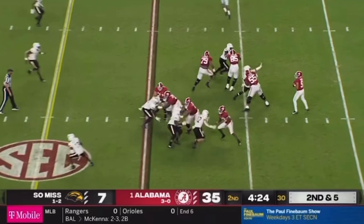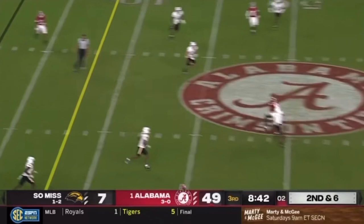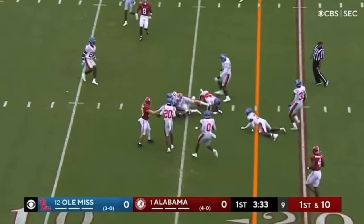Young, play action over the middle — there's Billingsley again, and he sheds a man, stays on his feet. Young on a dime to Billingsley. Four-man rush this time — Young delivers quickly to Billingsley, first down. Amerson Williams crosses the field in motion — Young zips it down the middle, Billingsley another catch and another first down.